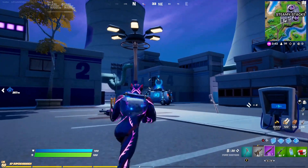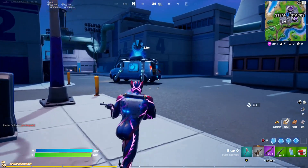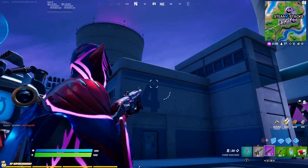Once you're in Steamy, head into building number four and break the floor below. There you will find your third bunker chest.